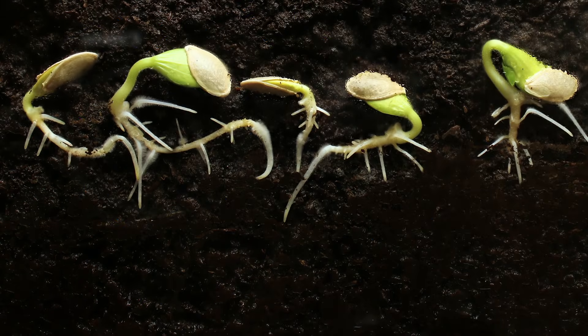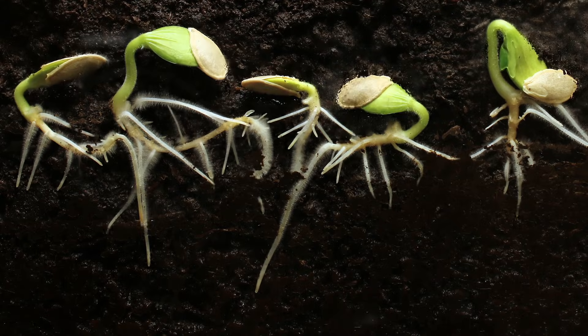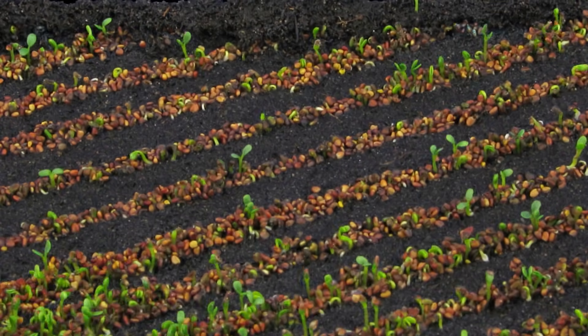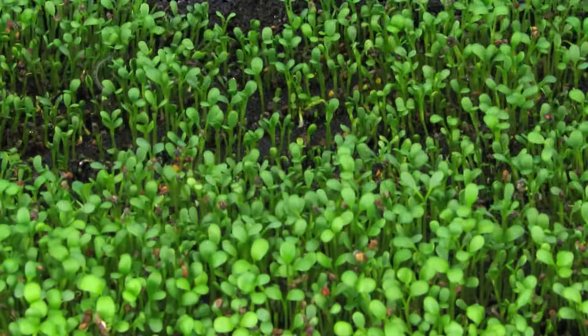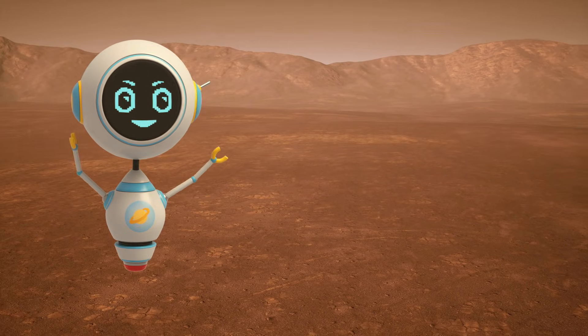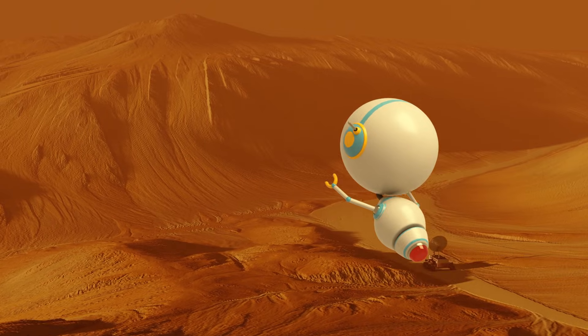Plants need space for their roots and leaves to spread out. When plants are crowded, they compete for water and sunlight, and this can make them less healthy. If humans were to farm on Mars, there would be plenty of space!